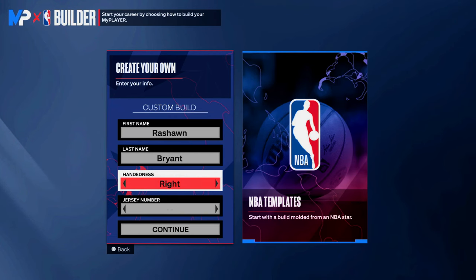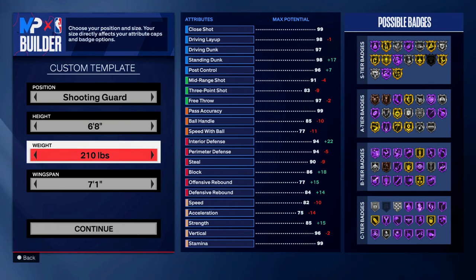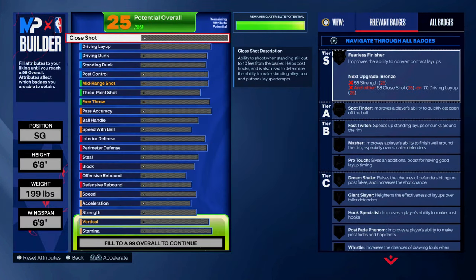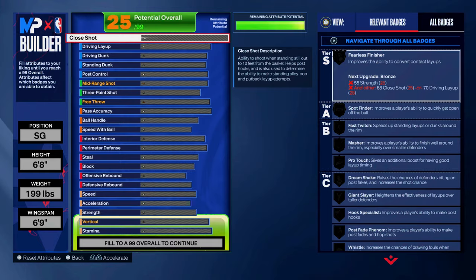I am sold on this build — but how do I make it? First thing first, open the builder. I made him a 6'8 shooting guard with a 6'9 wingspan and 199 pounds in order to get a movable enforcer. For finishing, like I said earlier, no driving dunk. So this is where I have to remind you of my disclaimer: this build works for my playstyle and it is a template — you can change attributes to your liking.